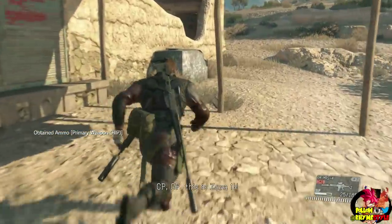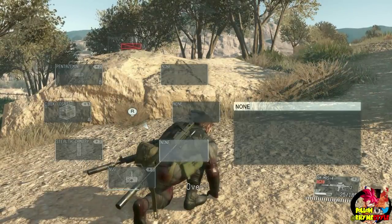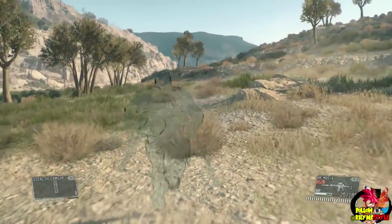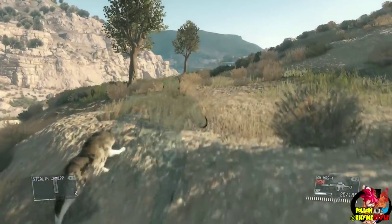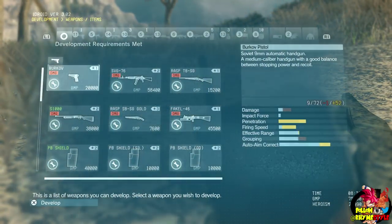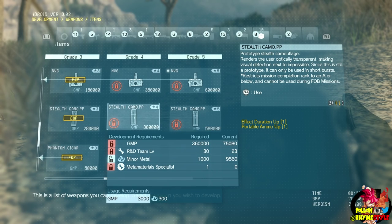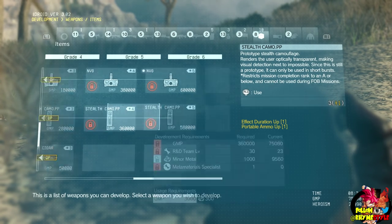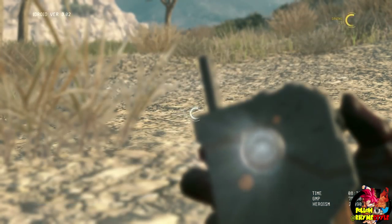So there you have it, folks. To unlock it, you simply have to develop it. It might take a good minute to get to level 22 for your R&D team — it took me a while; I'm probably about 20 hours in. But once you get to level 22, simply develop it and you're set to use the first form of stealth camouflage. If you want the next level, go to number 8 — the next one requires an R&D team level 30, 1000 minor metals, and a meta materials specialist to get to the next level, and then so on and so on.